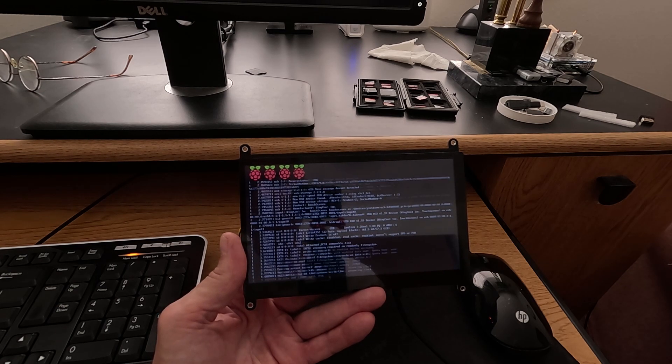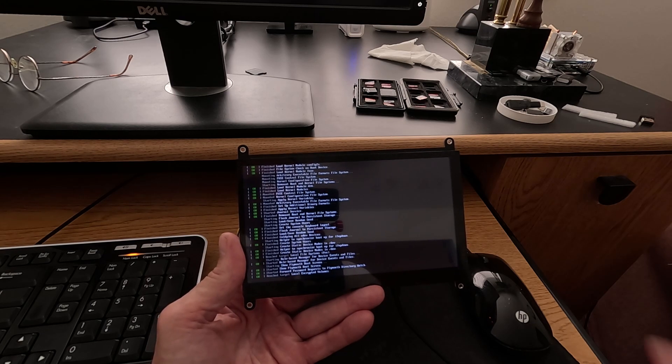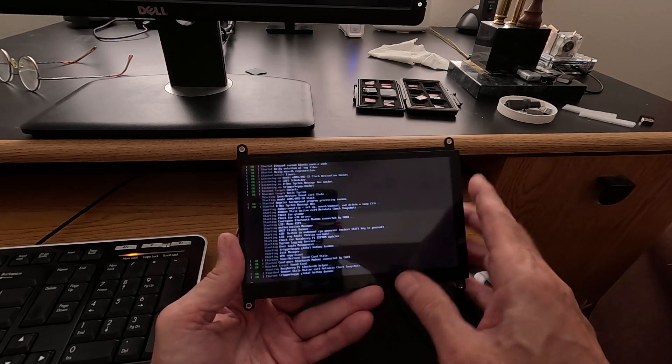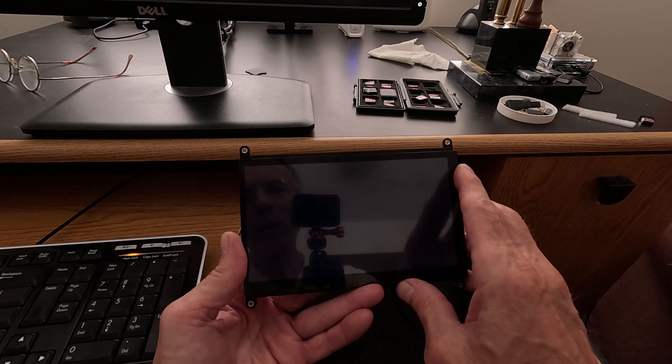You've seen me play PicoChess a lot of different ways, but probably not this way. This is a 7-inch monitor. I'm booting into the Raspberry Pi environment. We have a web-based version of PicoChess 3.2.